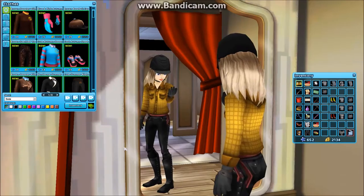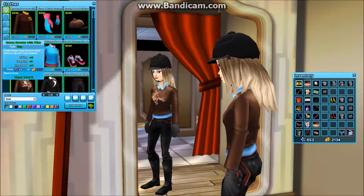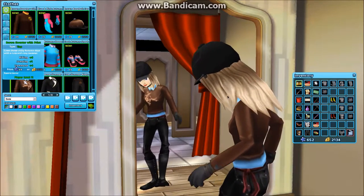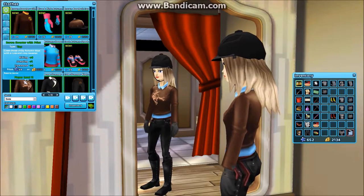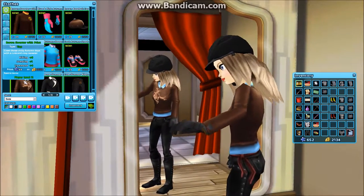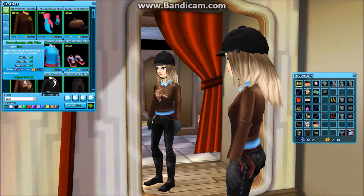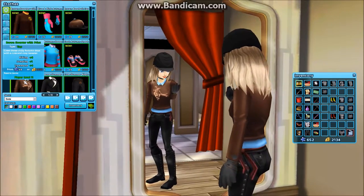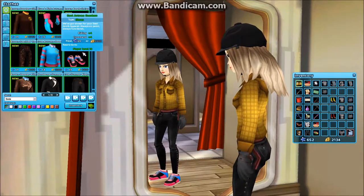We have seven new items and we start with this brown sweater with print — it's 68 star coins or 4,550 Jorvik Shillings. My character does something new now: it looks at its arms. It also looks at its boots when you check out new shoes or boots. Very cool!